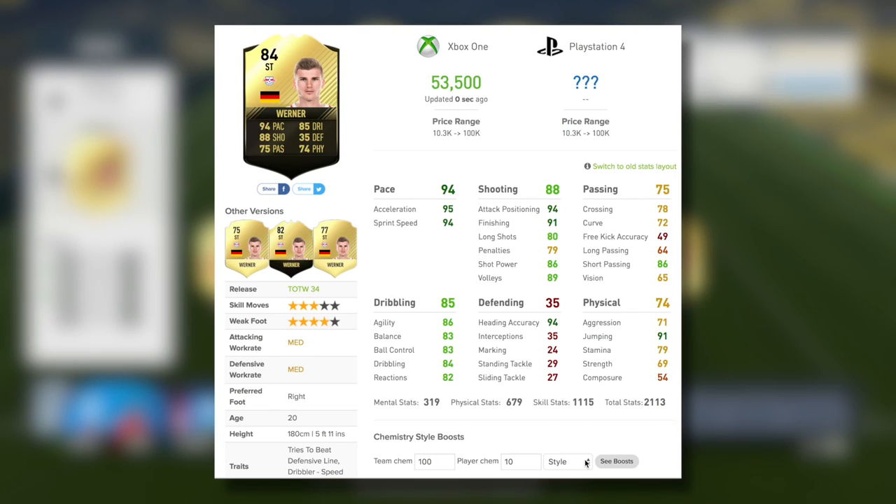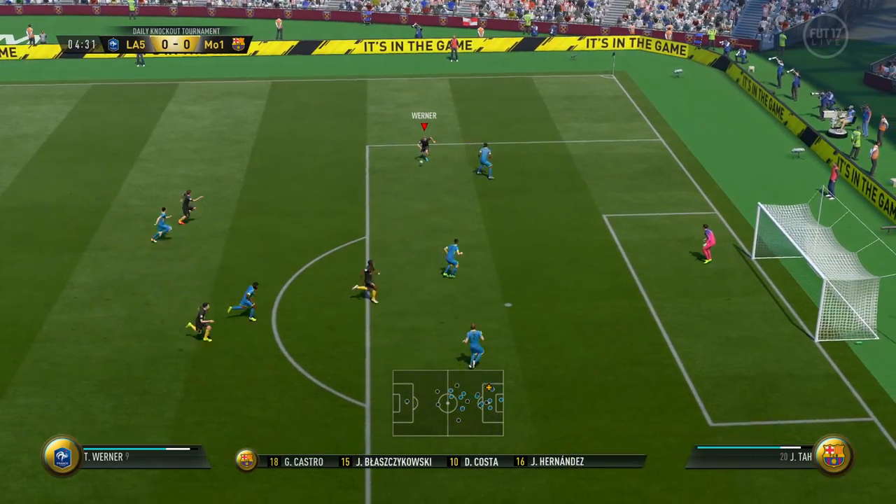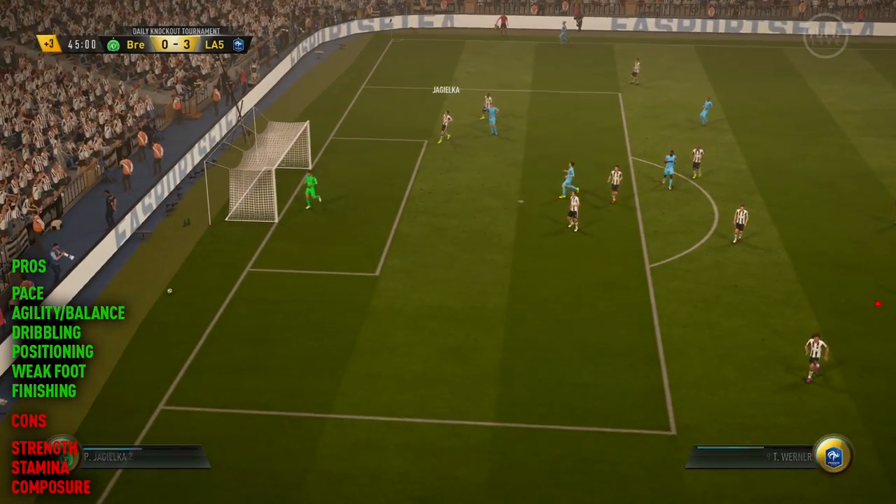Moving into the in-game stats for Timo Werner — we're looking at this second in form who also got a ratings refresh upgrade. So he's a higher-rated player than we would have thought at the start of the season. On basic chemistry style, we're looking at 96 pace, 88 dribbling, and 91 shooting — very decent. Today I wanted to boost both the dribbling and shooting stats as much as possible. I felt like 69 strength and 74 physical was just too low to try and boost, so let's keep that pace at 94 and really boost the more important areas like dribbling and shooting to get the most out of him.